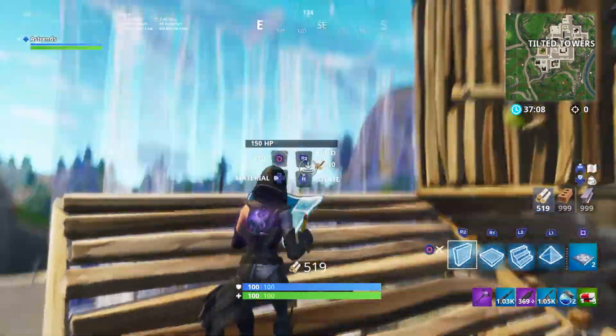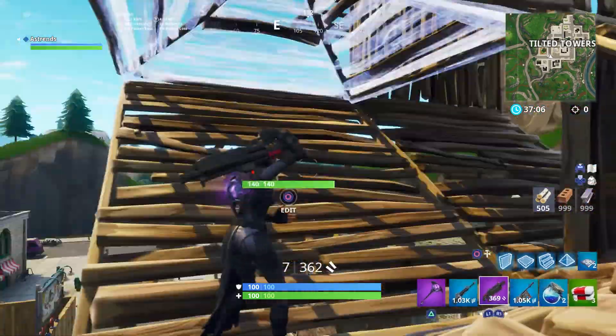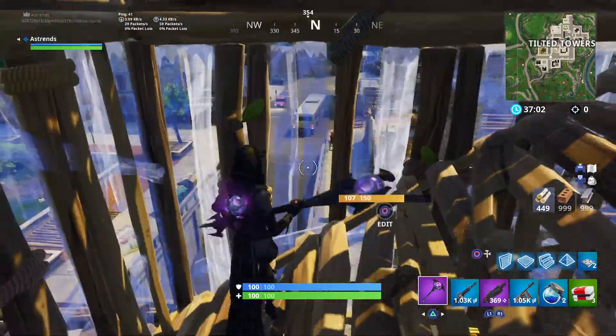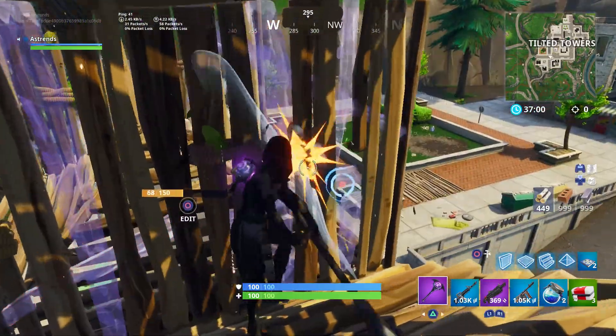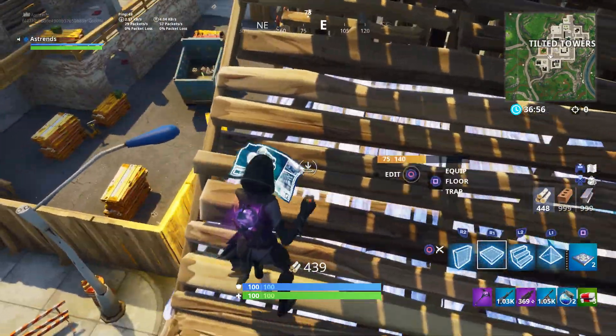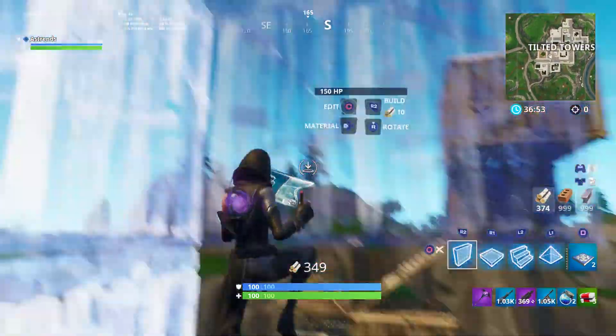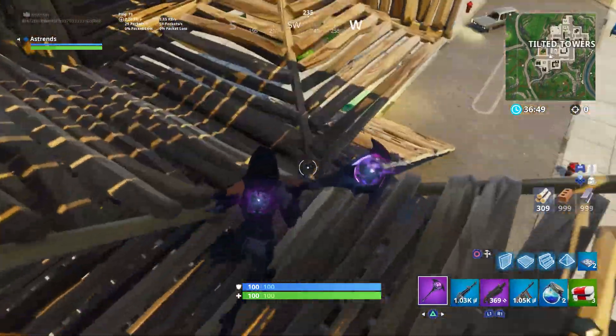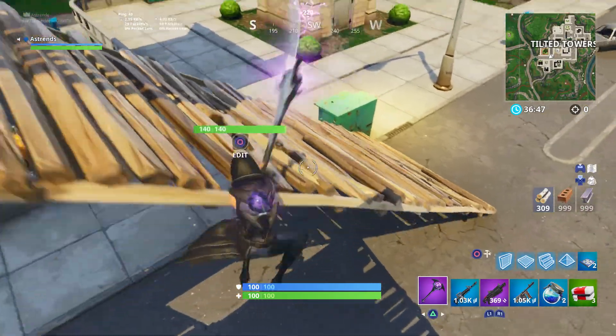He places a pyramid right here, so either he'll box you in instead of trap, or he'll just place a pyramid over your head and then go off this way and double ramp off, or turn around. When all you have to do really is just place a flat surface.